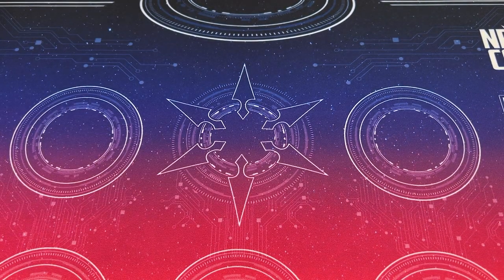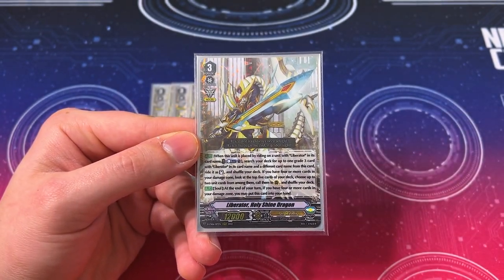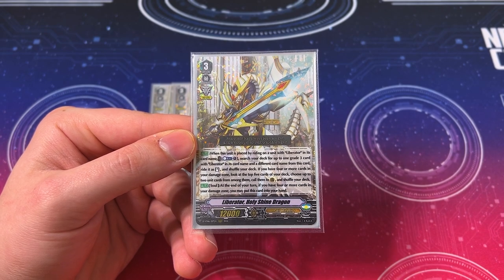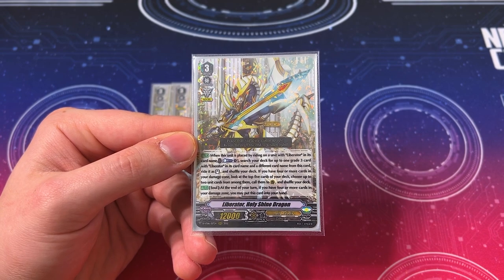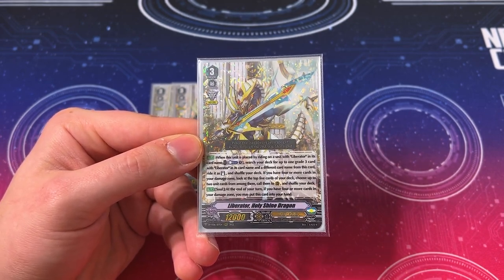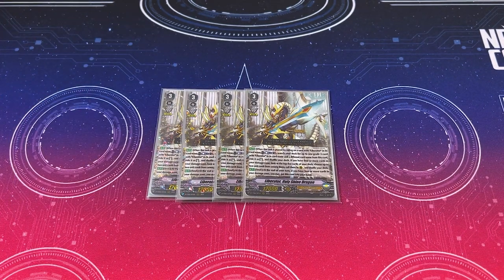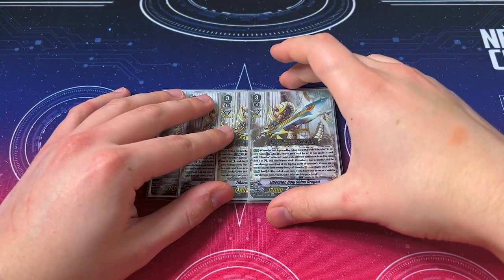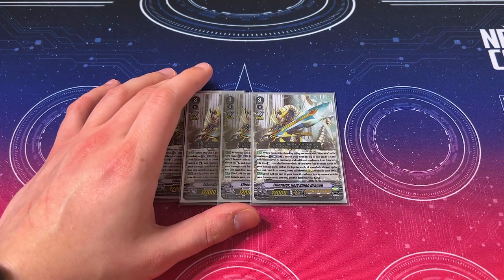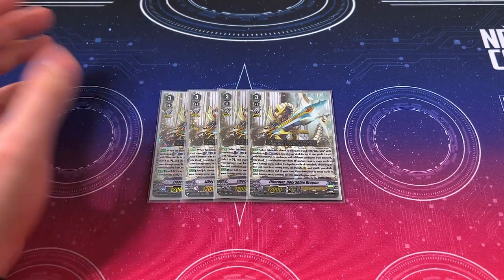On to the grade 3s. We've got 4 copies of Holy Shine Dragon. When it's placed by riding onto a unit with Liberator in its name, you search your deck for a grade 3 with Liberator — different from this card — ride it. Then if you have 4 or more cards in your damage zone, look at the top 5, call 2, shuffle your deck. The second skill is at the end of your turn, if this is in the soul and you have 4 or more damage, you can put this back into your hand. Your go-to ride is Percival because Percival gives you another XL marker. So you ride this, get an XL marker, use the skill, ride a new grade 3, get another XL marker. Percival's skill gives you a third XL marker for Counterblast 2. Having 4 damage lets you look at the top 4 to call something, and this happens during your ride phase before you stride, so you've got a board set up.